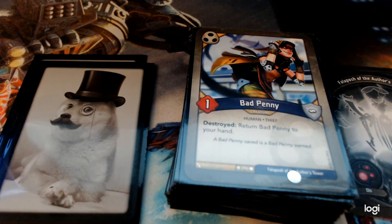Bad Penny — one power. When she's destroyed, she goes back to your hand. Pretty simple, but she can be pretty good.